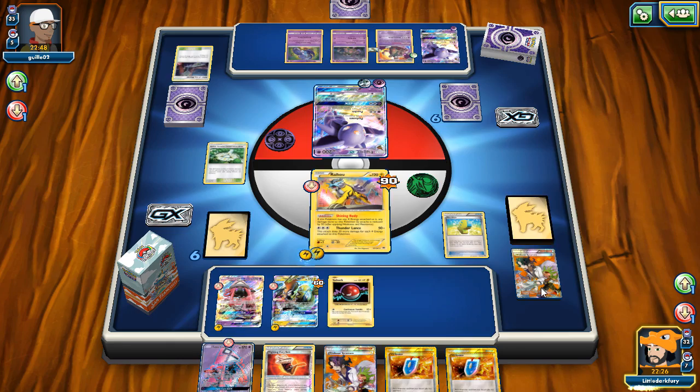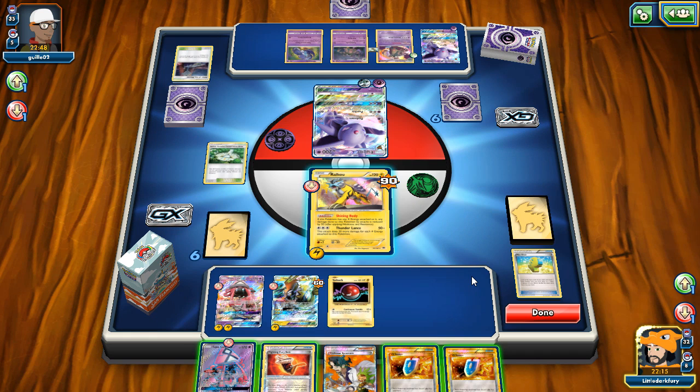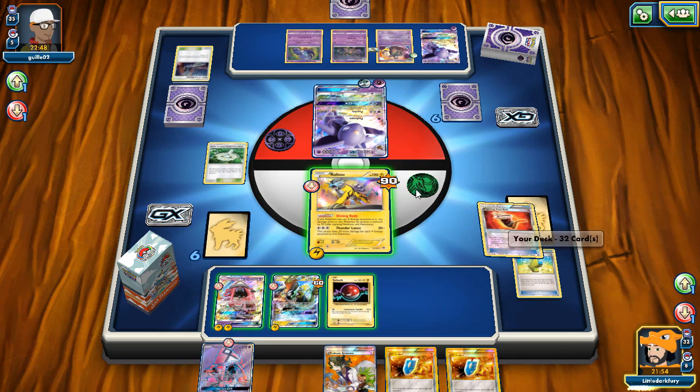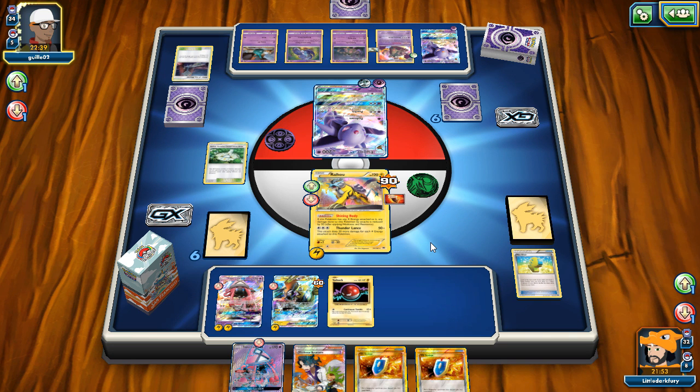I don't want to put too much energy on because of potential Lysander plays. I'll put one on Lele. Tempted to retreat into Vault Orb but it might not be worth it. I need to keep Raikou alive. My opponent can use Divide GX actually — it doesn't matter where I put the double. I'll belt the Raikou to give it 70 more HP so my opponent can't take a double KO with Divide GX. Not ideal but I had to do it. Garbotoxin is really hurting us and he played four items so Garbodor is doing 80 damage.